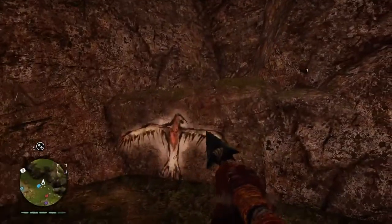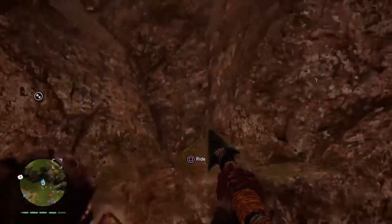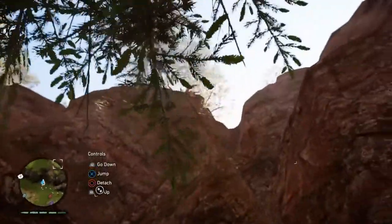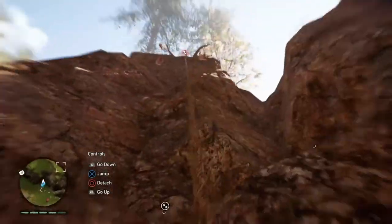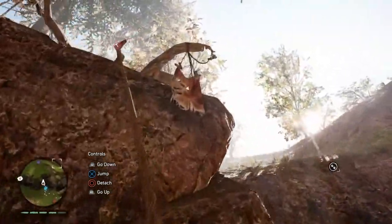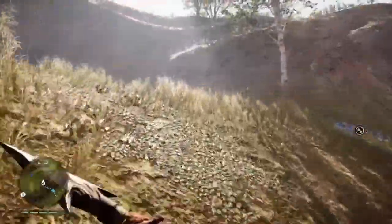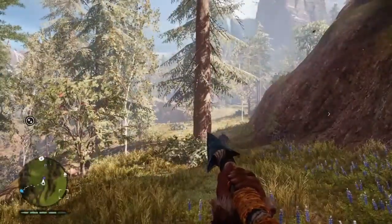I don't know if you guys know already, but if you ever see the symbol right here — the Phoenix-looking thing — just look up. If you're at the level where you have the grapple, you can go up the mountain. Just hold R2 and you'll be able to go up. Pretty futuristic for some cavemen. Keep in mind your beast will not climb with you — they'll take the long way around.